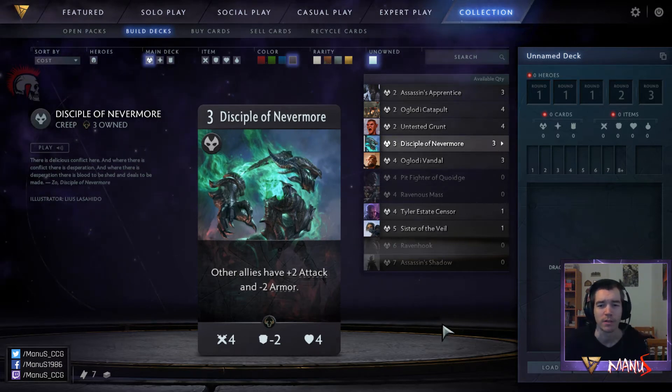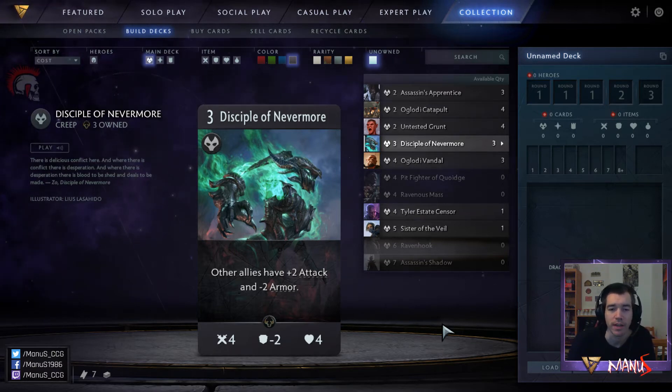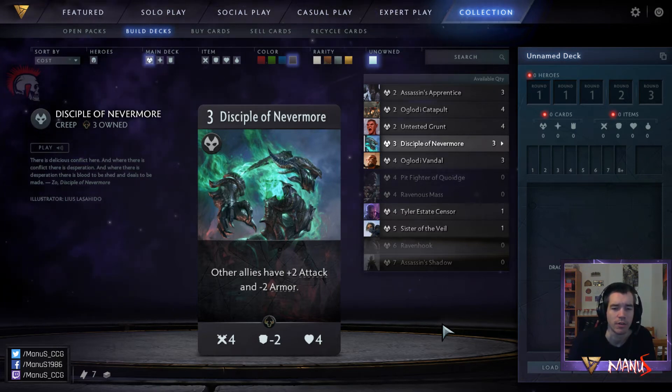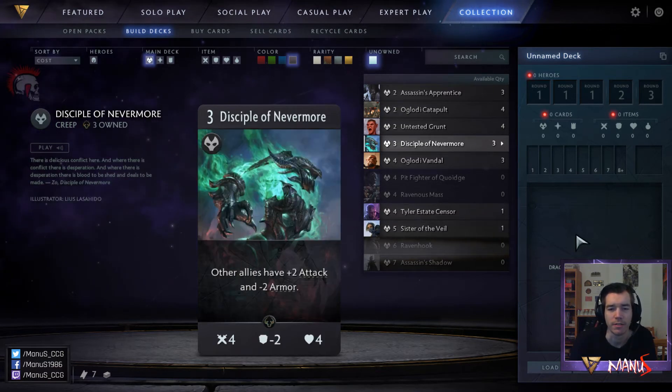Next we have Disciple of Nevermore, one of the staples of black, especially common staples. It's a 3-cost 4-2-4 that gives all your allies in the lane plus 2 attack and minus 2 armor, which is super powerful. This is obviously meant for racing, for killing towers, and not so much for fighting, though it can sometimes help you win fights. Card is a super high pick in Limited, one of the best non-hero picks in black. In Constructed this is also a potential staple in aggressive black-base decks.